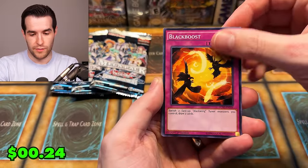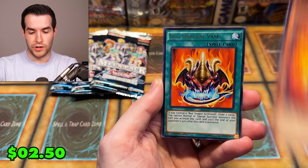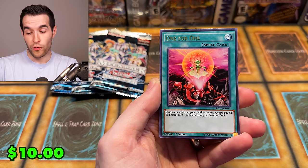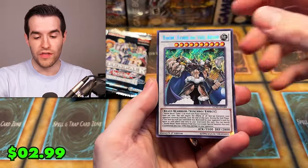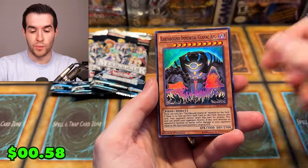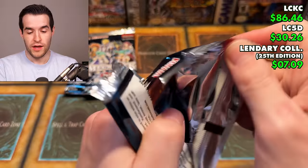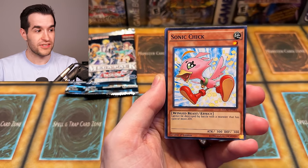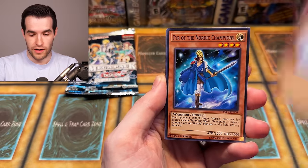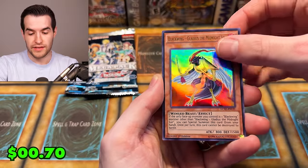Sundragon Empty could be money as a common version. Black Boost, Red Dragon Archfiend — that could be pretty good. Flare Resonator, Red Dragon Vase, One for One in ultra — I bet this is pretty solid. Thor, Lord of the Aesir secret rare — that's a good one! And an Earthbound Immortal Ccapac Apu — before the Earthbound Immortal reprint I bet that was an insane pack. Still a good pack though. They might already be in first place just based on how many good cards they've pulled.